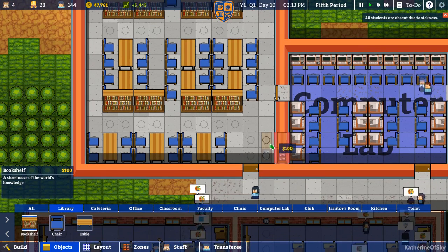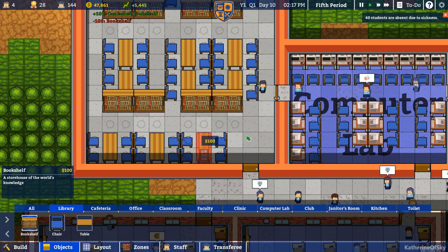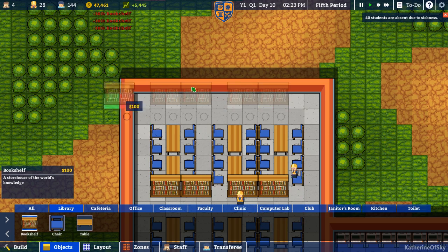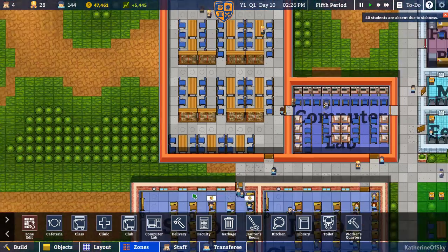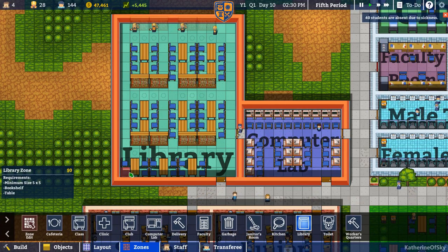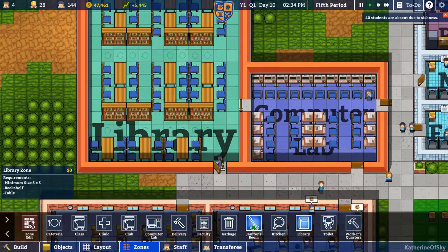I might put a plant there instead. I decided I wanted some at the top of the room as well. Let's go and make this a library — boom. So now our students can come in there and they will be very happy.